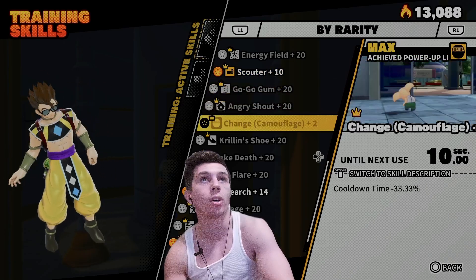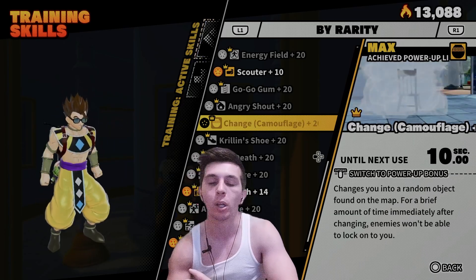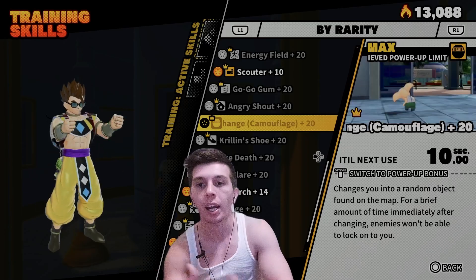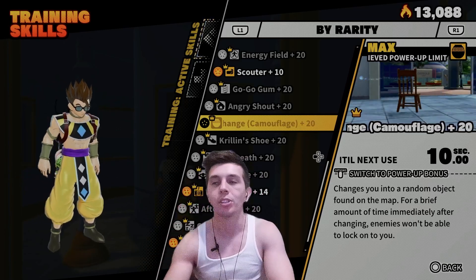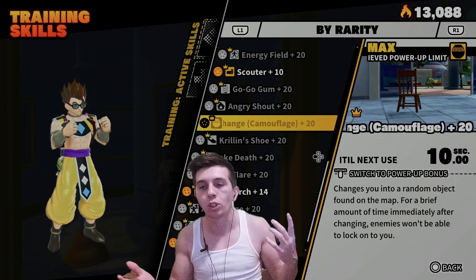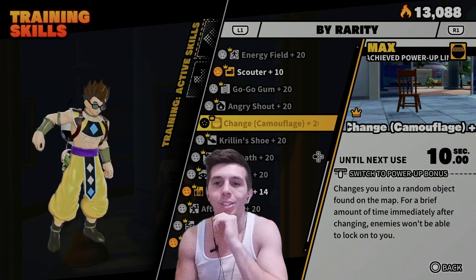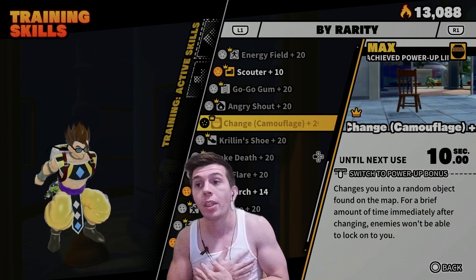For number two, we have another skill that just doesn't really cut it in this meta, which is Change Camouflage. I think they need to revert it back to how it worked in the beta — when you popped Change Camouflage, it made you immune to Key Sense for a short time. Now they got rid of that, and apparently it makes it so you can't be locked on for a short period. I've tried this in practice lobbies, and raiders were able to shoot me just fine. You're also a pretty big obvious target when you turn into a chair, a bench, or a big boulder right in front of the raider — I'm pretty sure they're gonna shoot you.